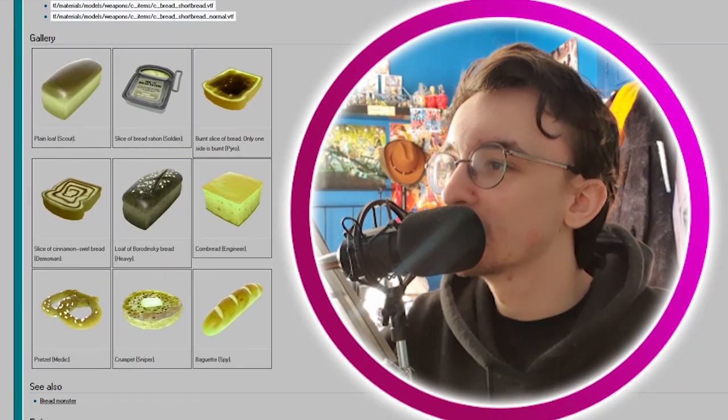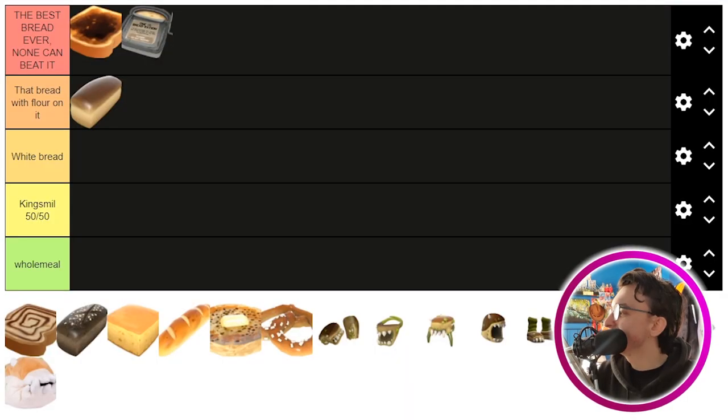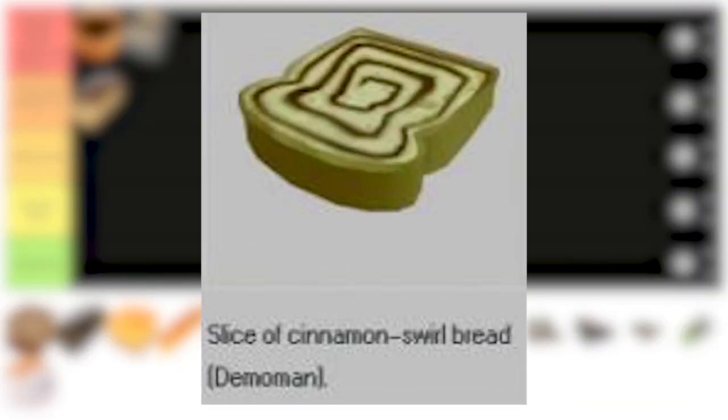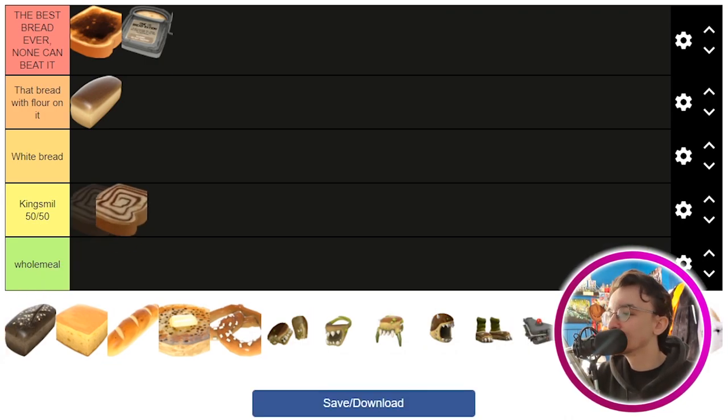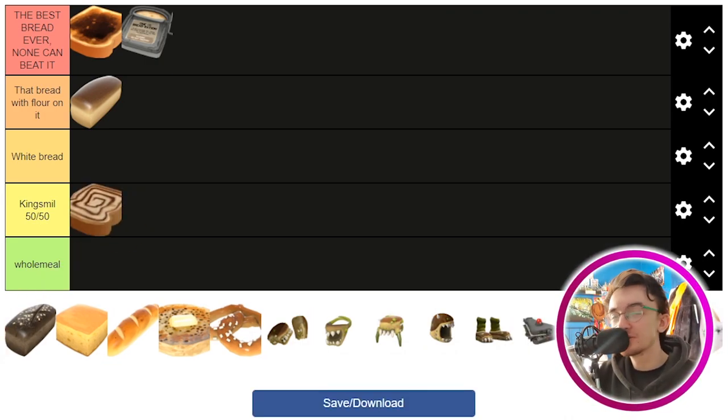I don't know what this is, but the TF2 wiki says it is a slice of cinnamon swirl bread, which represents the Demoman. That doesn't sound appealing to me at all, so that's going in Kingsmill 50-50. It doesn't sound completely awful, but it still sounds pretty disgusting in my opinion. You may be a fan of cinnamon swirl bread, and I'm sorry if I've offended you — I just don't like it.